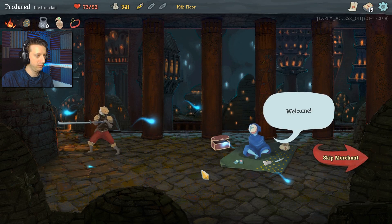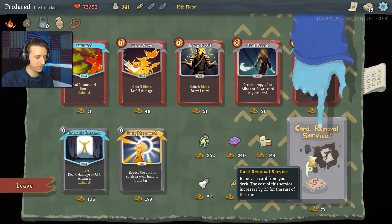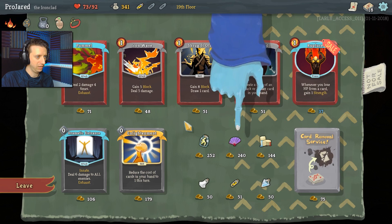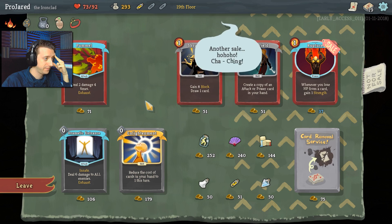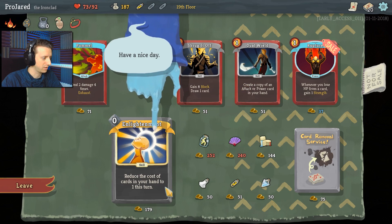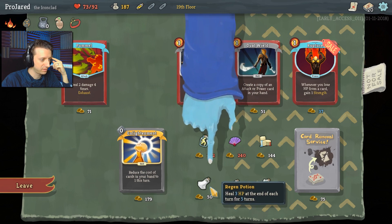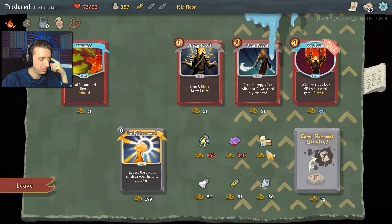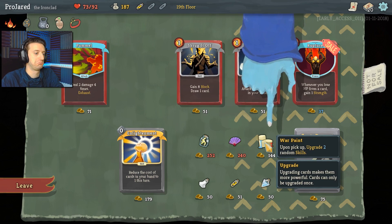I have not been to a merchant at all. Oh my god — card removal service! Remove a card from your deck. Gain five block and deal five damage — I like that. Dramatic Entrance — what is innate? Start with it! So you just start with this card — it's like a free six damage to all enemies. I'll take that. There's also a regen potion, elixir, block potion. You can also carry three potions that you can freely use in combat. Warpaint — upgrade two random skills. Let's do that.